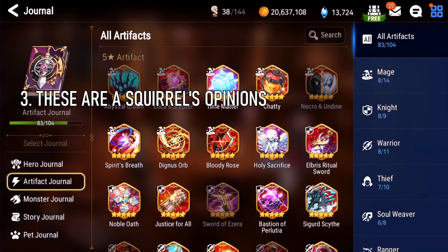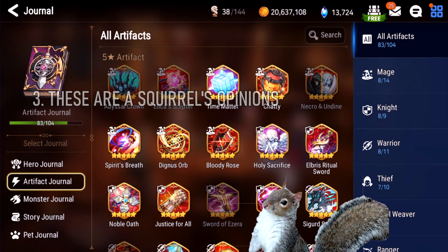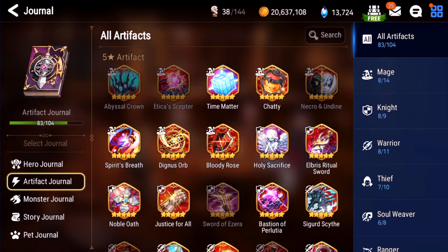And number three, the most important one: these are my opinions. You may be using some of the artifacts that I consider to be bad, and it might work for your team. But I'm basing this on my experience in Champion and Legend Arena and Guild Wars and how annoying I find these artifacts when I run up against them. So generally, my opinion should be about 80% to 90% right, but I'm sure I'm missing some use cases. If you disagree vehemently about one of my ratings, just leave a comment below and let the community discuss it.